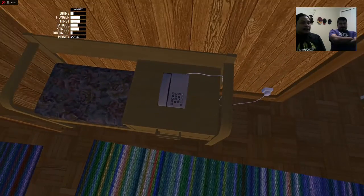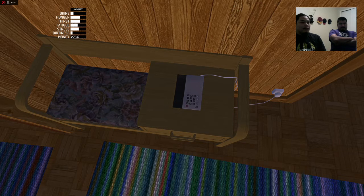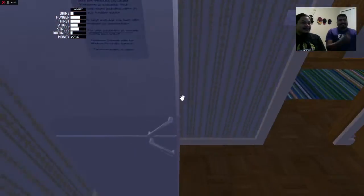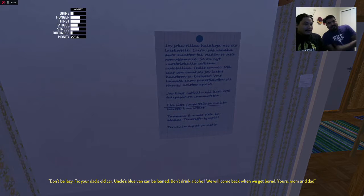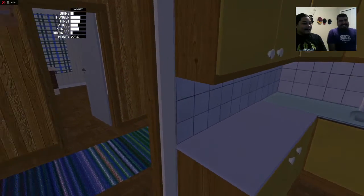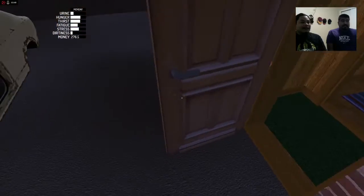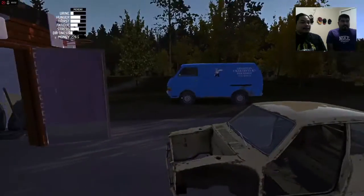Did you read the note? Who's calling me? What the hell was that? Is this place haunted? Read the note. Let's see what it says: 'Don't be lazy. Fix your dad's old car. Uncle's blue van can be loaned. Don't drink alcohol. We will come back when we get bored. Yours, mom and dad.' Thanks for that — I could feel the love. Am I a delinquent? You're a kid. They went on vacation without me. Yeah, screw them, dude.